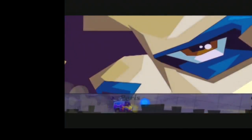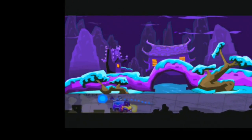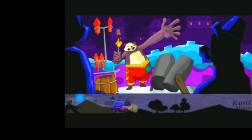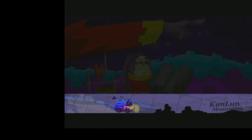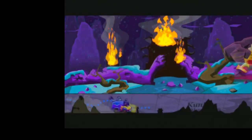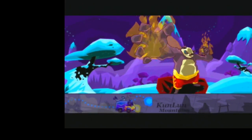The Panda King cutscene plays: Born penniless, he was fascinated by fireworks rich noblemen set off every New Year's and spent a decade learning the art. But when he tried to offer his fireworks to the noblemen, they chased him away for his shabby clothes. Humiliated, the Panda King took revenge using the very tools of his art for crime. The Fiendish Five recruited him as their demolitions expert, and he is rumored to be perfecting a new firework technique high in the Kunlun Mountains of Western China.